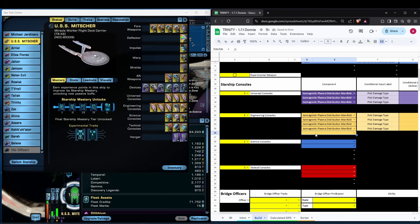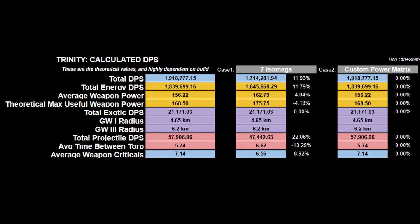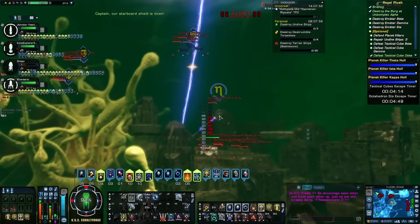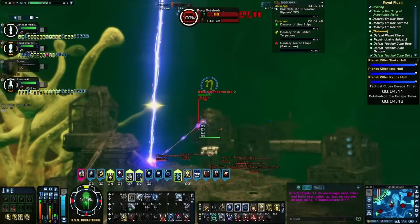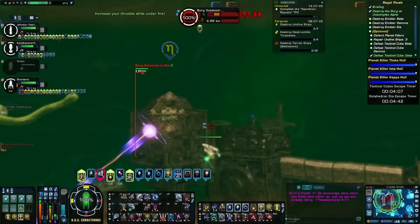The sheet is linked in the description. Yes, this is better than an Isomag, and since all the effects are basically set and forget, it doesn't matter whether you're using Unconventional Systems or the Vovan console or not. It's a passive console with far more stats to a weapon build than 39.4% type-specific cat1 damage, especially with the rise of the Povan Omni which will devalue that increase.